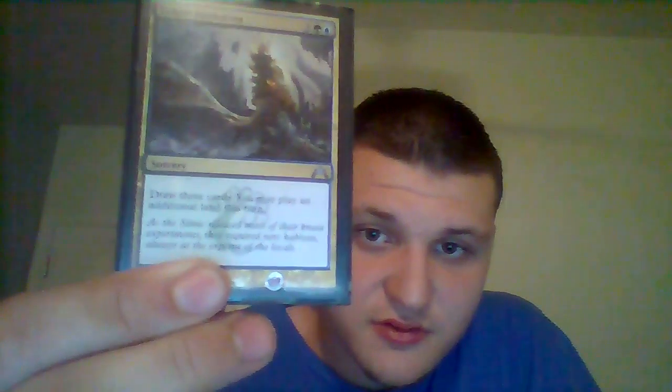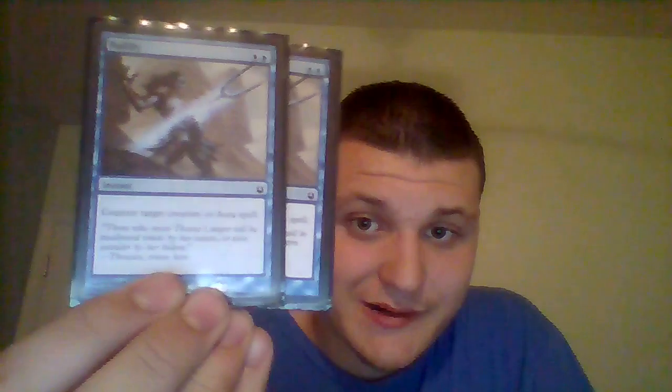We have one Detention Sphere — for one blue and one white, when it enters the battlefield you exile a target permanent not named Detention Sphere and all other permanents with the same name until it leaves the battlefield. A great card — you can exile a planeswalker or multiple copies of a permanent all at once.